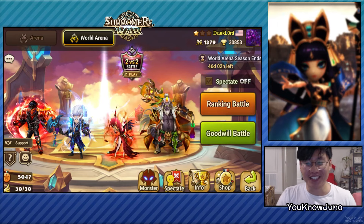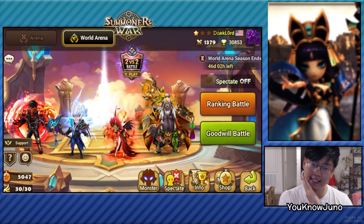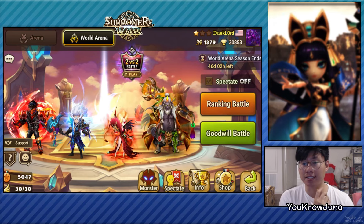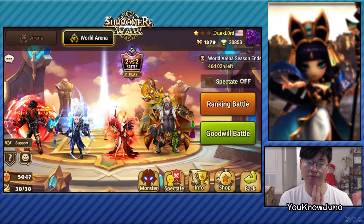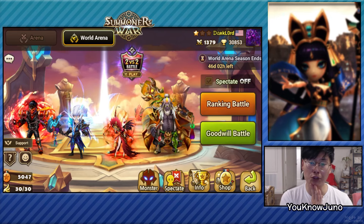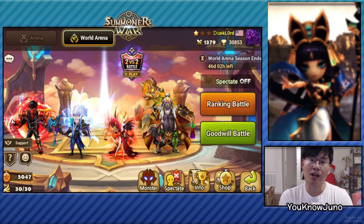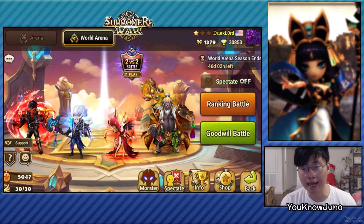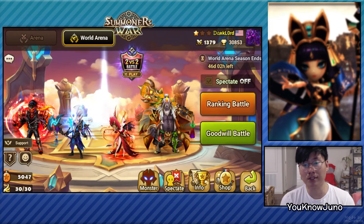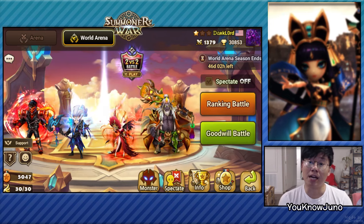Hey guys, this is Juno and welcome back to another account improvement in Summoners War. We are on Dark Lord's account — this is a Patreon in the highest tier, so we made a lot of big changes for his RTA team. Not the typical 8 to 12 units but more like 20-plus units for an entire box. He could obviously add more for certain counters, and he has a lot of LD toys that I don't have much experience with, so he might want to watch YouTube videos or find streamers who can advise him on how to utilize those units.